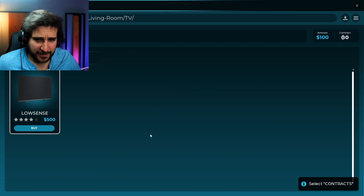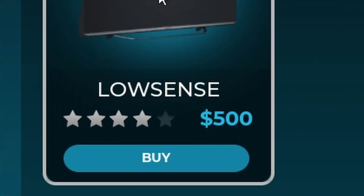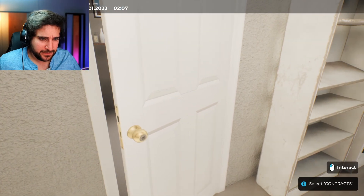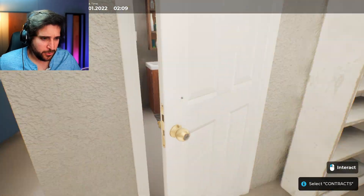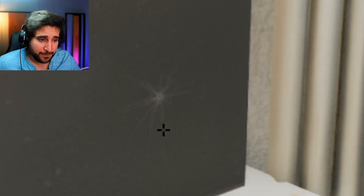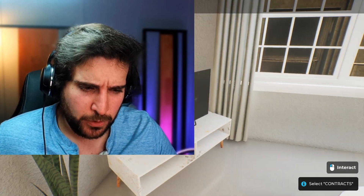Oh God, I don't know. TVs? Do we have a TV? $500? I ain't got that kind of money. So this is our house, right? Like, this is our house. Interact. Can I open this? Oh, we have a TV already. Okay. It looks like someone shot a bullet into it, but okay, that probably doesn't work anymore.